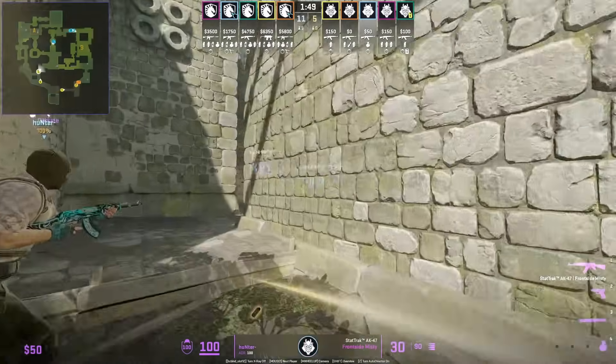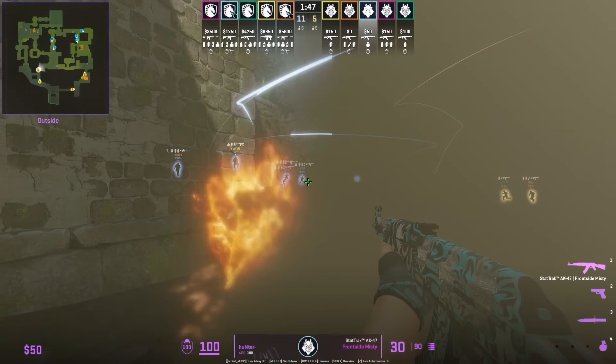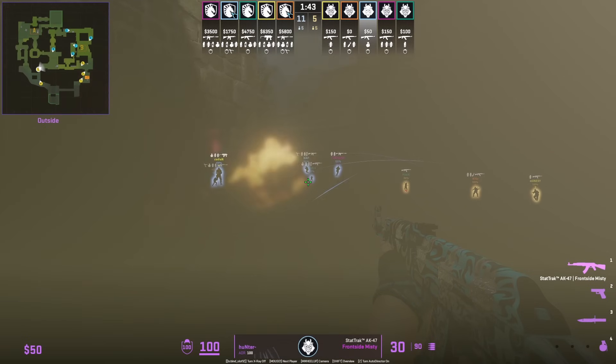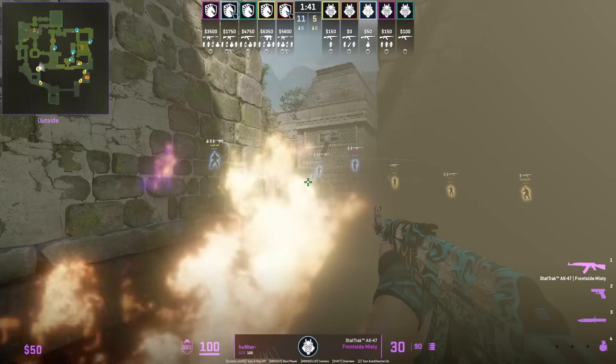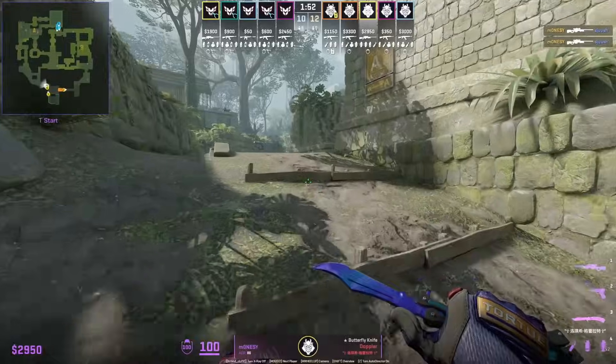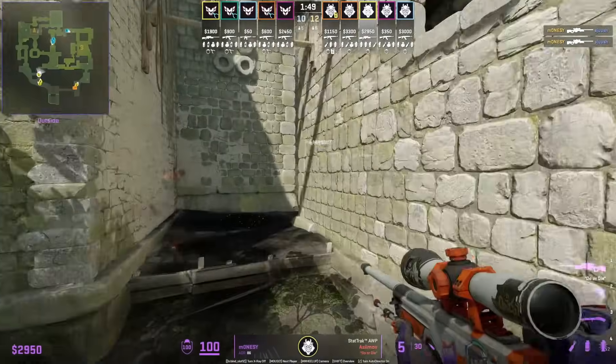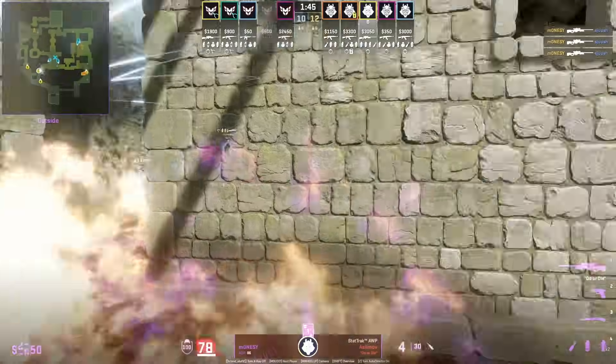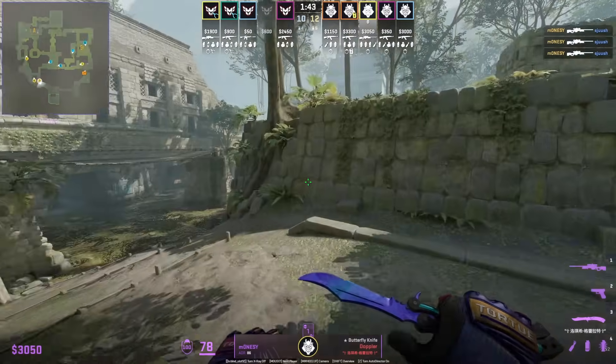You can also have a teammate throw the same smoke for you, as we see G2 do here. Hunter is going to edge around the smoke and he doesn't take any damage from the molotov because of the bug. G2 run the same play but with Monessie going for the pick and then Nexa throwing the smoke — however Nexa does throw the smoke kind of late, but Monessie still gets the opener.